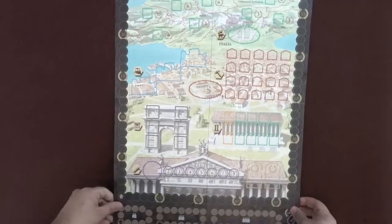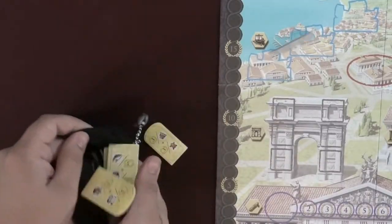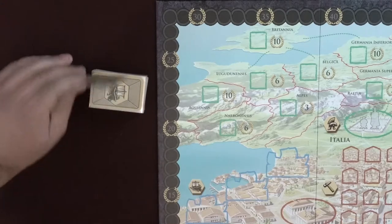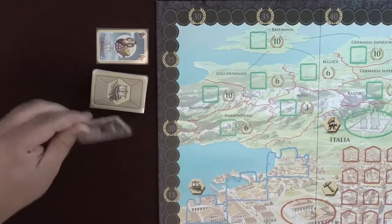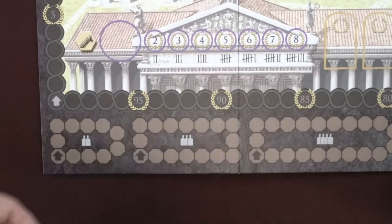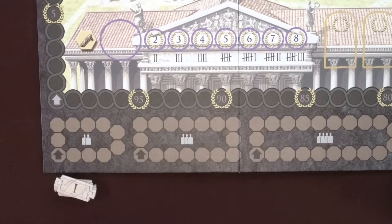Lay out the game board in the middle of the table. Put all the bonus tiles in the included bag. Shuffle the commodity cards into a deck face down next to the game board. Flip the top card over next to it to start a discard pile, then do the same on the other side for a second discard pile. Stack the 4 quarter year tiles below the game board to help track the rounds.